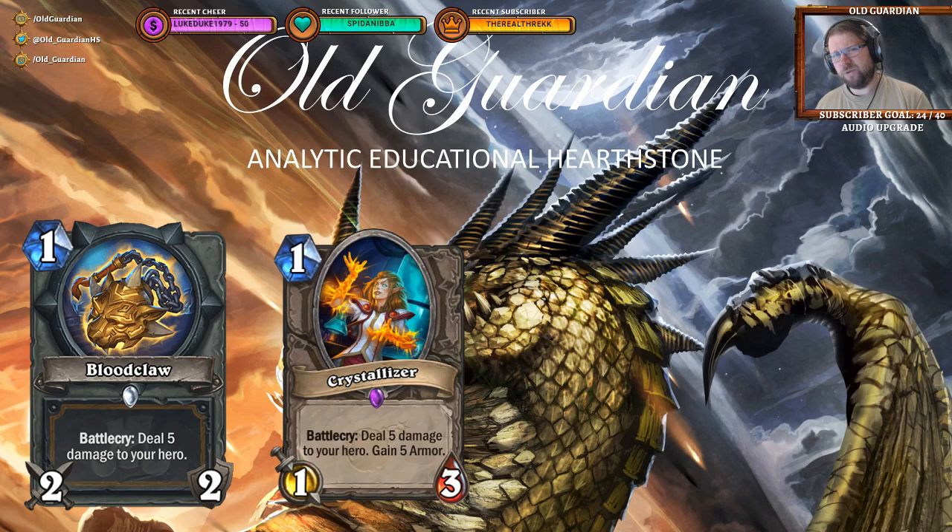Then you could maybe put Blood Claw in something like an Odd Paladin, where you can use it to protect your board while your minions go face. It really depends on what kind of meta we're seeing. If there are lots of 2-health minions — 2-health 1-drops, 2-health 2-drops — then Blood Claw can be useful. But if there are minions like the Crystalizer which have 3 health, then Blood Claw is much less impressive.